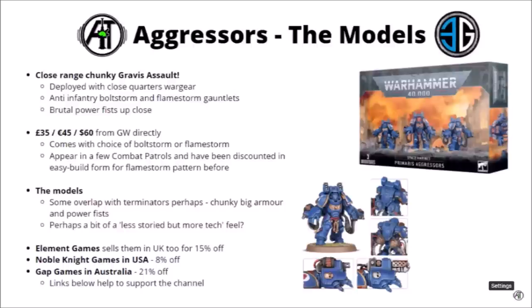In Warhammer 40k, the Aggressor Squad was one of the first units in Gravis armour, alongside the Inceptors — a big and chunky Primaris armour mark with some very thick armour. Initially they perhaps looked like the way Games Workshop might have been thinking about doing Primaris Terminators, but they seem to operate a very different niche. Even if they amount to armoured elites with Power Fists and bolt weapons, they're perhaps a bit less storied feeling than Terminators, and a bit more high-tech big armour. In general they tend to be deployed for close-quarter warfare, often used to flush out enemies from bunkers or strongpoints, with massive close-quarter firepower backed up by chunky Power Fists to deal with elites.